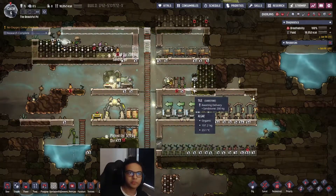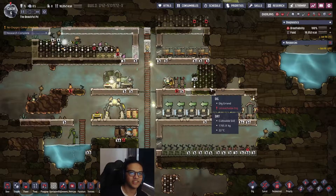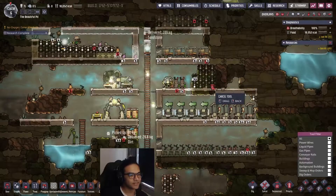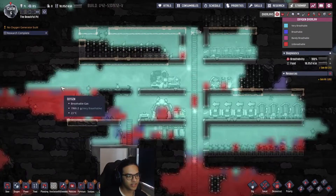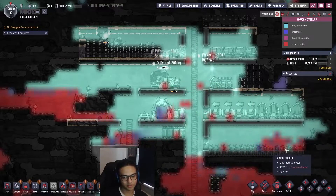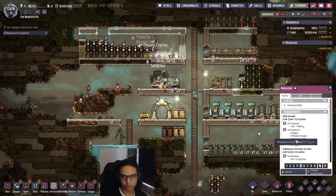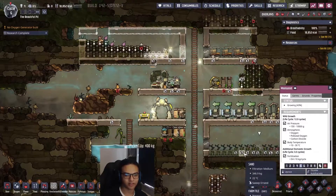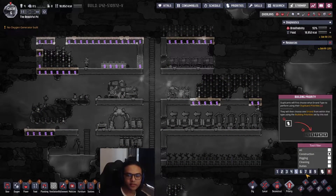For most people you don't need to start on fast speed - medium or slow is fine, it's all preference. The carbon dioxide here will flow down into this lower area, which isn't bad because these critters need oxygen, polluted oxygen, or carbon dioxide as their atmosphere. You can also prioritize building tasks better now - I'm going to prioritize building the mess area.